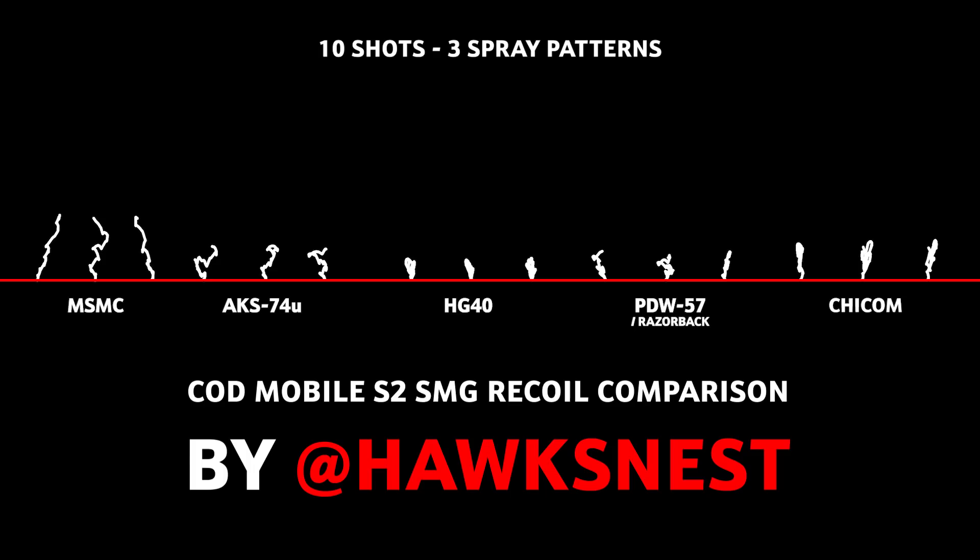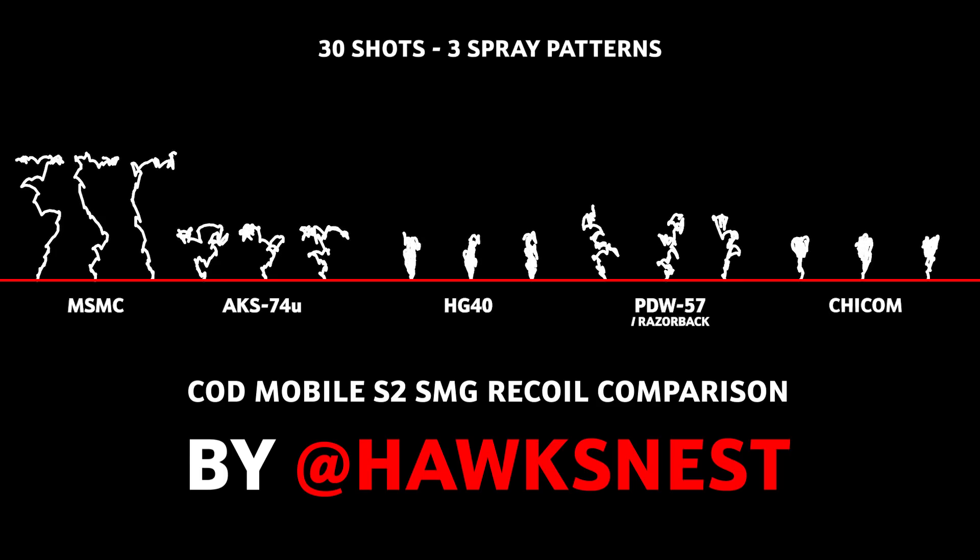Looking at the ten-shot spray patterns, the MSMC is kicking like crazy — it doesn't go side to side a ton but goes straight up. The AKS was nerfed so it now goes side to side a lot more — it's very random. Before the nerf it moved side to side a little, but now it's really noticeable. The HG-40 has almost no recoil, going straight up with barely any side-to-side movement. The PDW moves side to side here and there but doesn't go very high. The Chicom goes in a fairly straight line and kicks kind of high without much side-to-side.